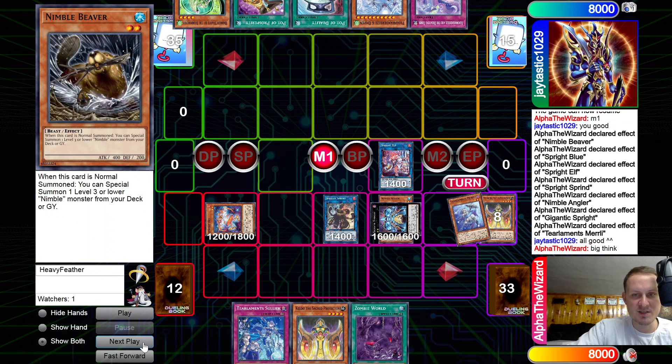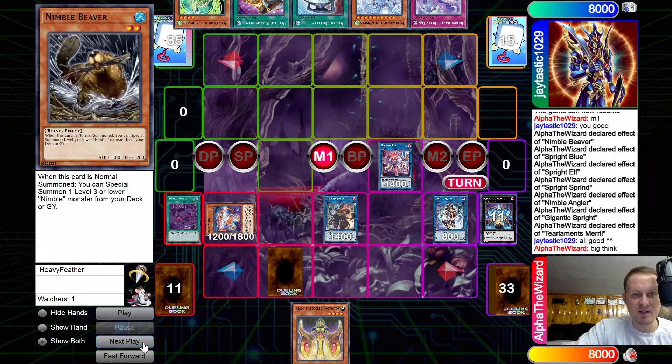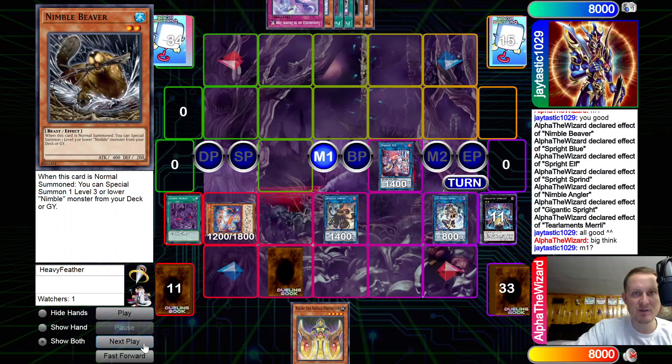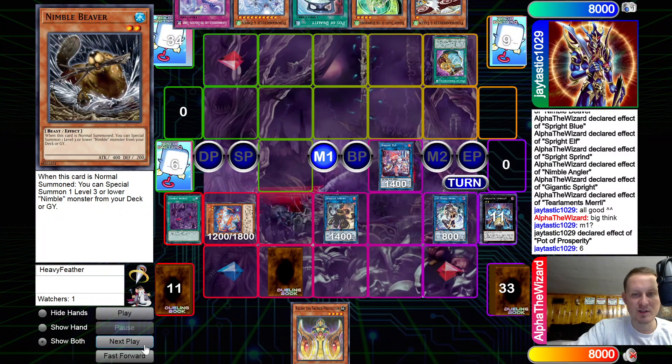Thinking hard about our decisions here. We just go ahead and make IP, set Solik, activate Zombie World, and pass. Very, very weak board honestly. He draws into an Eaglen though, activates Duality and Prosperity. All he really needs is an Evenly Match — that's pretty sad.